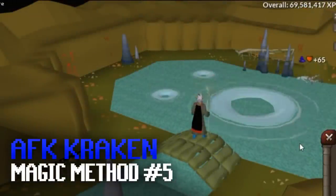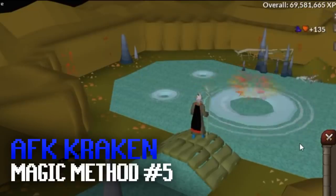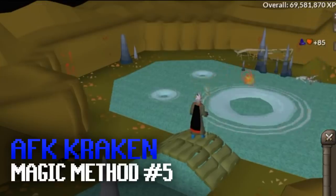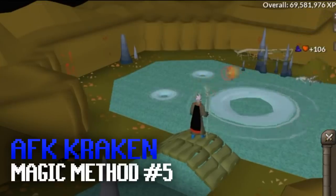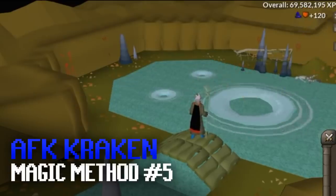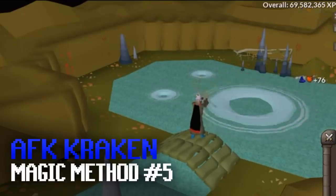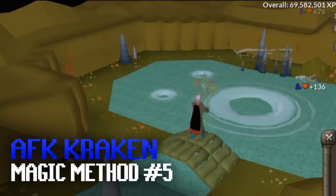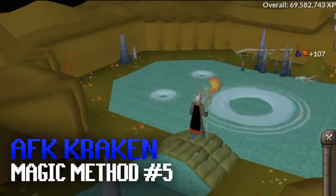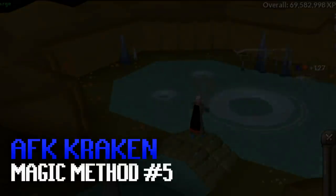The final AFK magic method, which is somewhat an oversight by Jagex in my opinion, is AFKing at Kraken. Once you have level 87 Slayer and receive a Kraken task you can start this method. You can splash on Kraken while still receiving the XP you would have got if you actually hit him, letting you AFK for 20 minutes while getting far better XP rates than normal splashing, making it a much more cost-effective method. You can use high-level spells for really good XP or even strike or bolt spells for cheap XP.